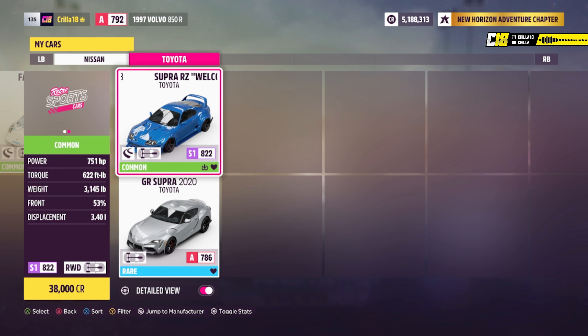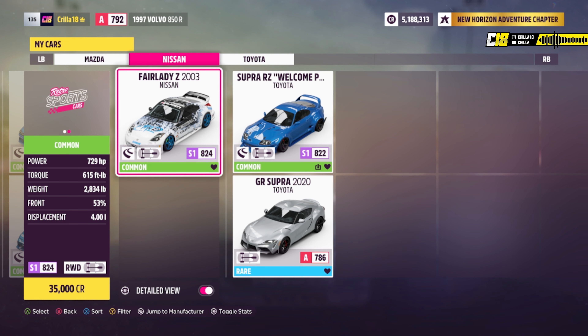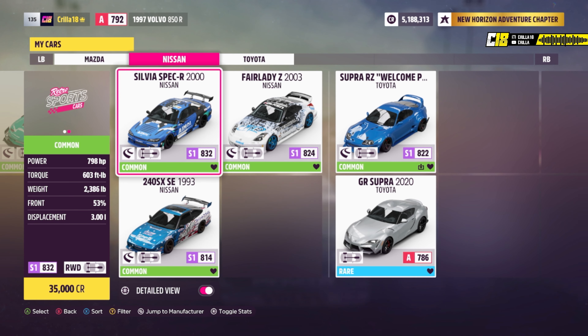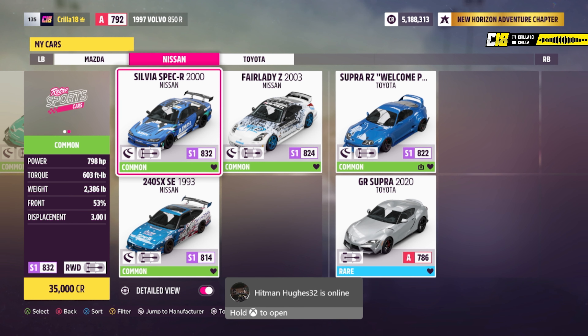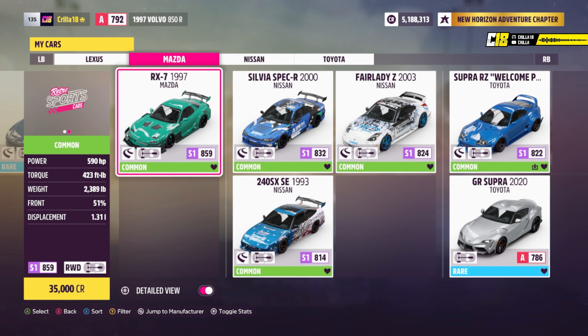We're just going to go through them really quickly inside my cars. First up is the Toyota Supra 1998 — great drift car. Then we've got the Toyota Supra 2020, both great drift cars. Then the Nissan Fairlady Z, which is a great drift car and always has been in every single Forza. Then going into the Nissans — the Nissan Silvia Spec R and the 240SX, both brilliant drift cars. There are other Nissans in there but I prefer these two. Then we've got the Mazda RX7 — unbelievable drift car, always is in every single one.